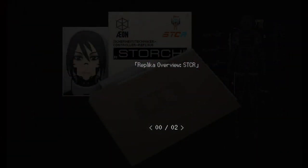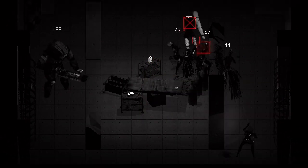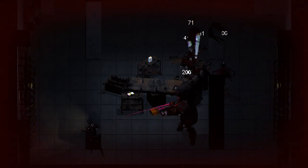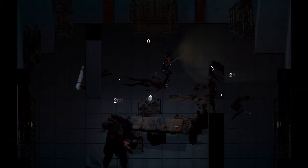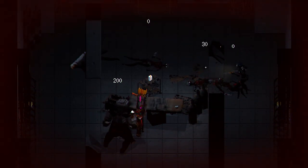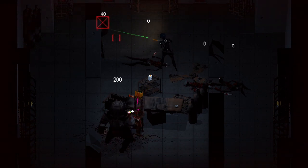We can learn more about Storches from their overview page. Storches are Generation 5 combat leads. They are biomechanical with a polyethylene shell and bullet-resistant armor plating, as well as being 240 centimeters — or 7 foot 8 inches — tall. The overview states: each cadre of a Protector Security Technician is overseen by a controller unit, the most common of which is the Storch-Stork type. One of the tallest replicas, thanks to their extended legs, Storches figuratively and literally keep a bird's eye view of any situation, ready to direct and coordinate their assigned security technicians.